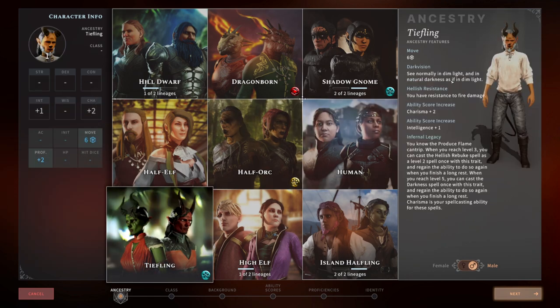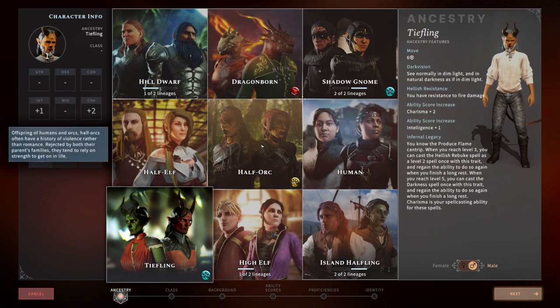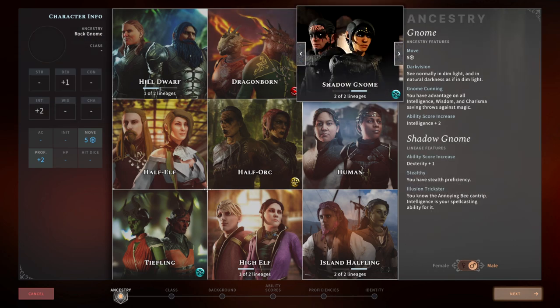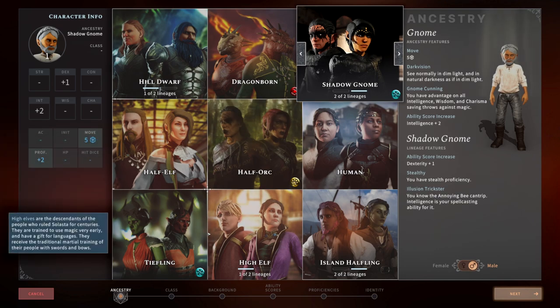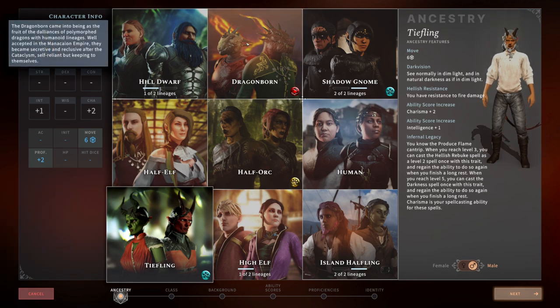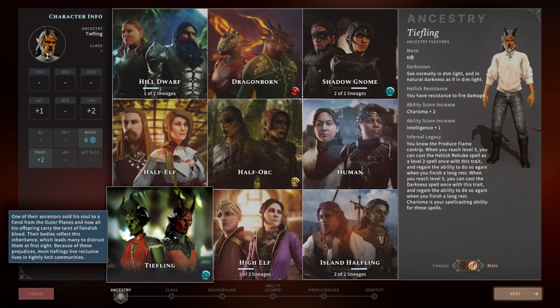For Tiefling — two charisma and one intelligence makes a fantastic warlock, fantastic sorcerer, and even a great paladin. Having Hellish Rebuke on top of a warlock kit is pretty good, and Darkness fits the warlock theme perfectly. Tiefling warlock is a hundred percent recommended, but sorcerer works too. Even a bard because of the intelligence plus one. For High Elf, it's great for wizards and pure spellcasters because of the intelligence and dexterity. Having bow proficiency is also helpful when some enemies are immune to your cantrips. The extra cantrip gives you a more diverse toolkit — High Elf wizard is where it shines.